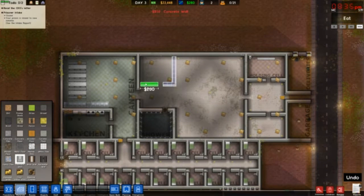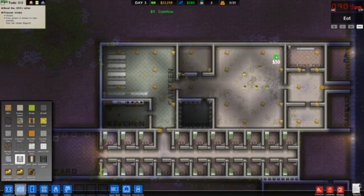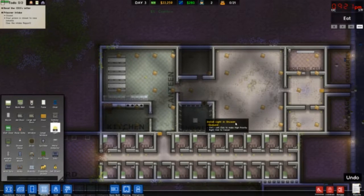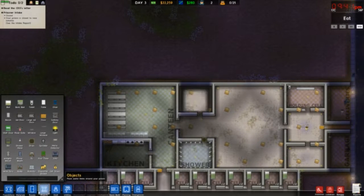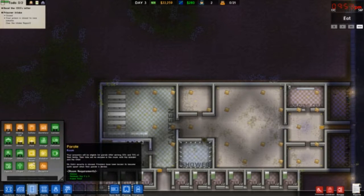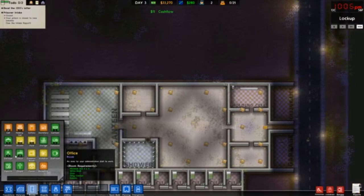I'm gonna make this the common room, right there. The visitation is going to be right here, and this is going to be parole most likely. We're going to have a lot of minimum sec so hopefully we get a lot of parole — that's money, baby. This is a small common room. We're going to do the parole and visitation center later whenever we get the missions for them.